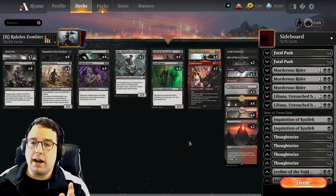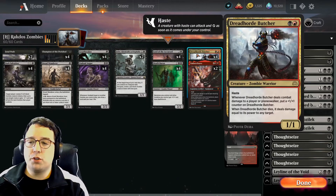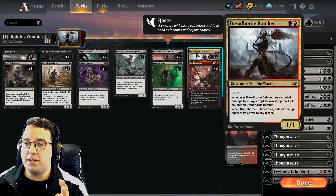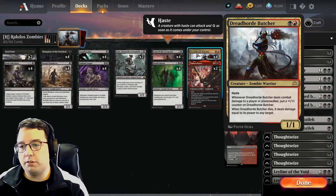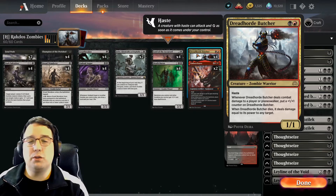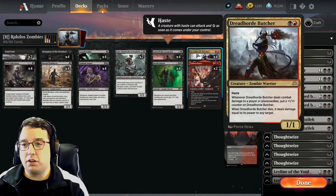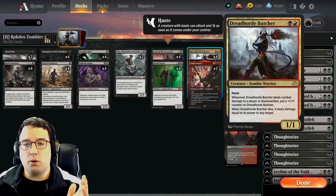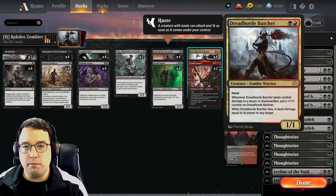With red I now have access to Ember Cleave and Dread Horde Butcher. Dread Horde Butcher is a 1/1 for two, a zombie warrior with haste, that says whenever Dread Horde Butcher deals combat damage to a player or a planeswalker, put a +1/+1 counter on it. When it dies, it deals damage equal to its power to any target. Overall this is just a really solid zombie creature. We just need to splash a little bit of red to get it in our deck, and it's going to be a big pain for our opponent to deal with if we can get it up to a 3/3, 4/4, or even bigger.